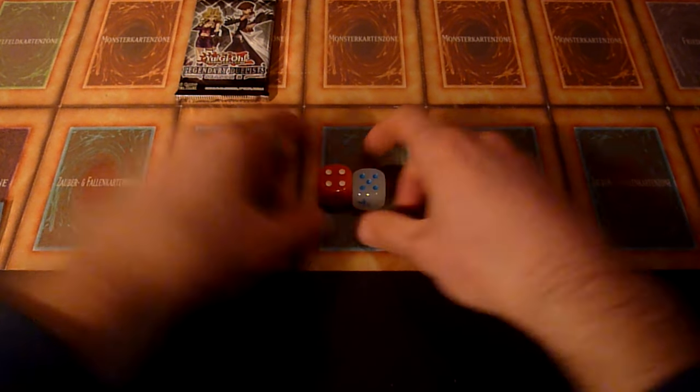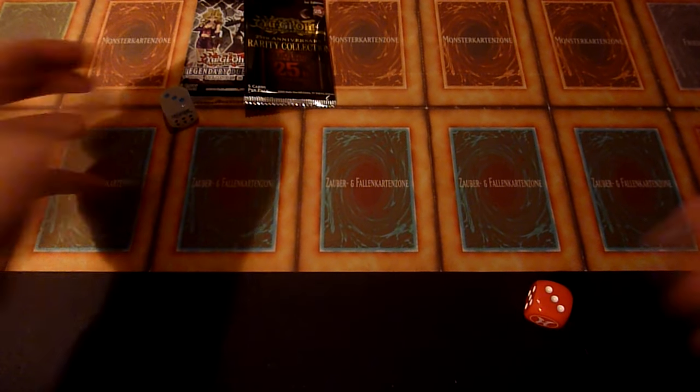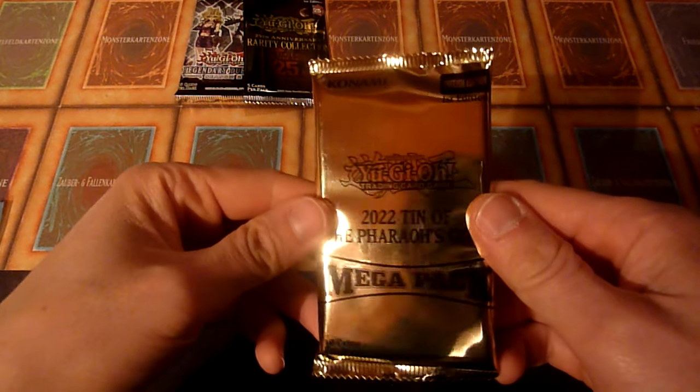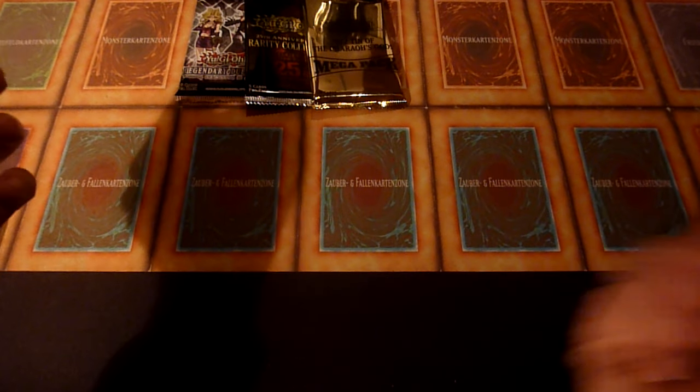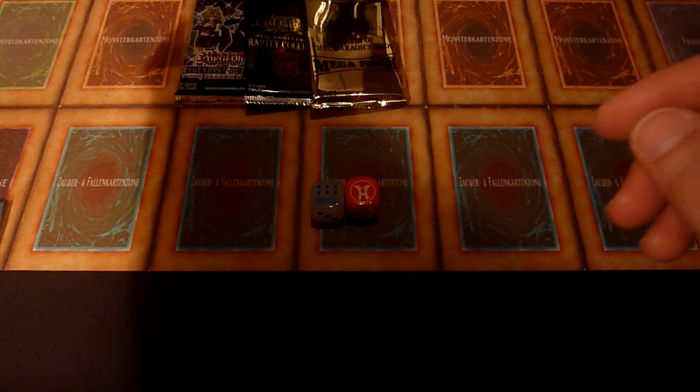Number four means we have Legendary Duelist Season 2. Rolling nine and one-six gives us Rarity Collection. And another roll of 2022 Tin of the Pharaoh Gods mega pack. Seven — the most common result when rolling two dice — is Ghost from the Past 2.